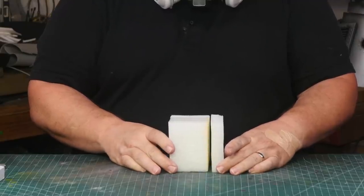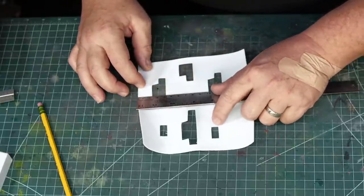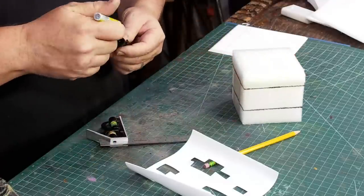I get the inner cube glued together with contact cement. I first measure one of the sides for where the holes are, then mark the cube for the best place to stick the LED strip. I also account for the thickness at the bottom.